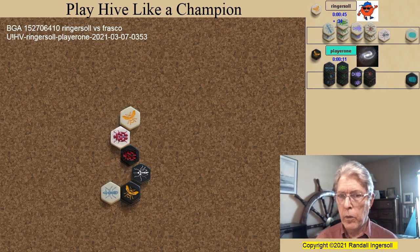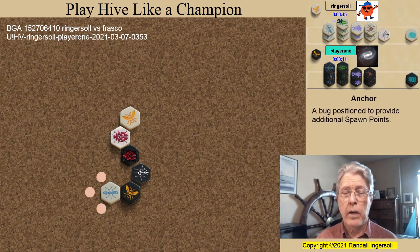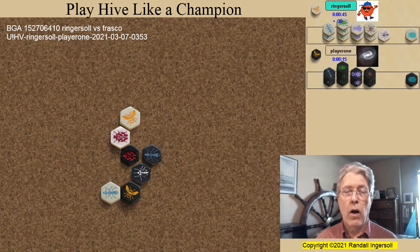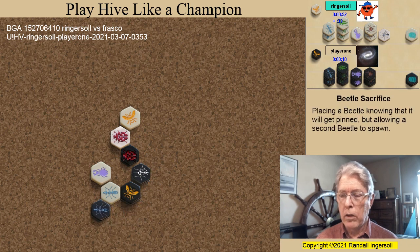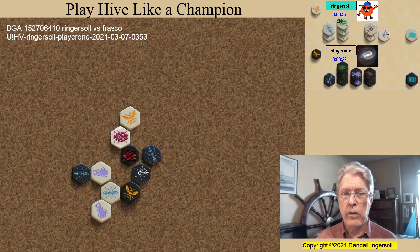I immediately pin the black queen. The ant forms an anchor, providing nearby spawn points to use for attack. The first black ant spawns. As an interesting side note, all three black ants and one black grasshopper spawn in this exact location. I sacrifice one beetle to get the second beetle atop the hive. Meanwhile, black ant number two spawns.